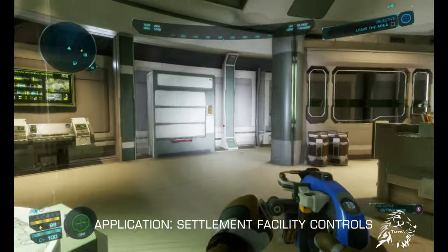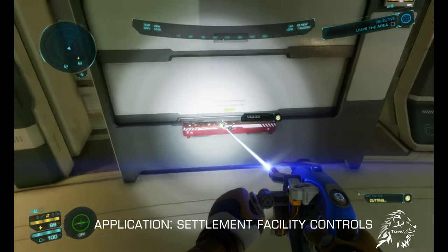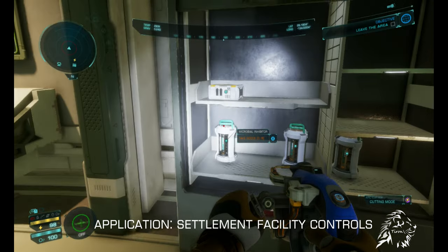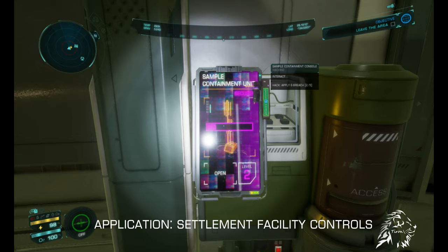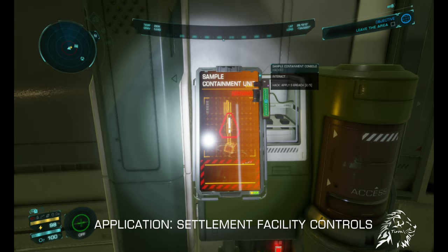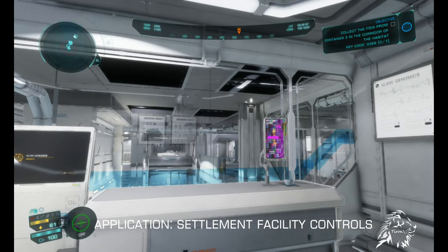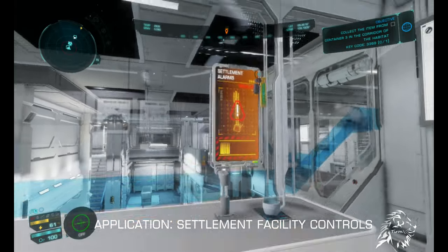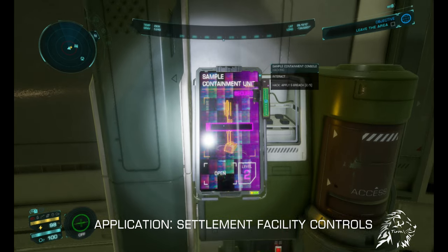Pending Phase 4, eBreeches could be applied to all settlement facility controls, bypassing their authorization requirements, allowing a commander to use them at free will. A commander just needs to walk up to a control panel, ensure no one is watching, and apply an eBreech. As with all other devices, it will turn purple and the commander can now use it. This process is the same for all panels: alarms, door authorization scans, anti-personnel, point defense, atmospheric controls, and power plant regulator controls.